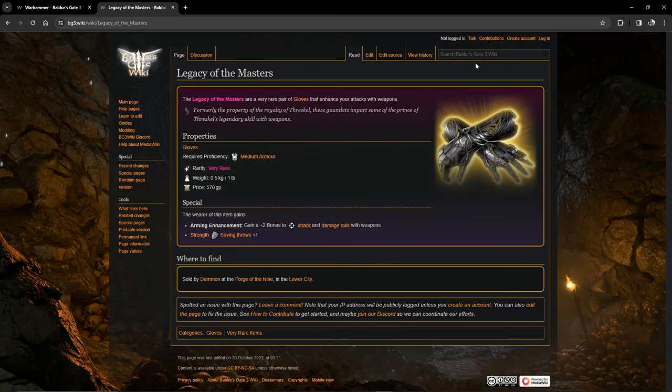Now in Act 3 we have the Legacy of the Masters gloves, which are very rare. They give you a plus two bonus to attack and damage rolls with weapons, and also a plus one to Strength saving throws. You'll need to save the tieflings and complete that questline to buy these from Dammon at Baldur's Gate.